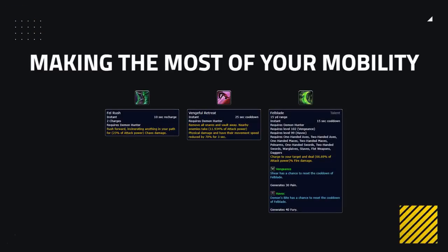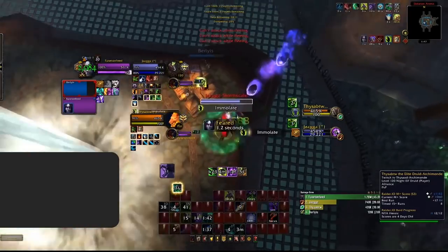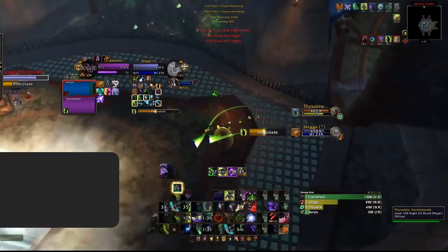Demon Hunter is one of the most mobile melee specs in the game, so you should be making the most out of it in arena games. You have access to Fel Rush, a 10-second cooldown with 2 charges that covers quite a lot of distance instantly; Vengeful Retreat, which gives a powerful snare to nearby opponents as well as a leap back away from enemies; and also Foul Blade when you're taking the talent, that will charge towards your target when in range. This allows you to swap targets quickly — things like swapping on healing over time effects or strong defensive cooldowns can be done with ease, going back and forth between multiple targets.